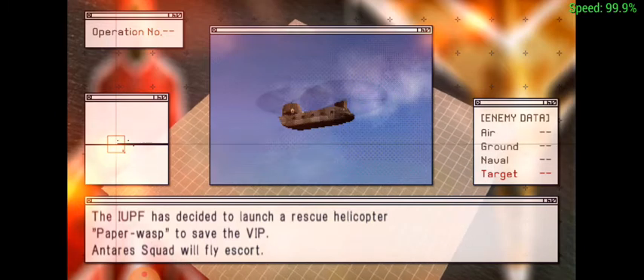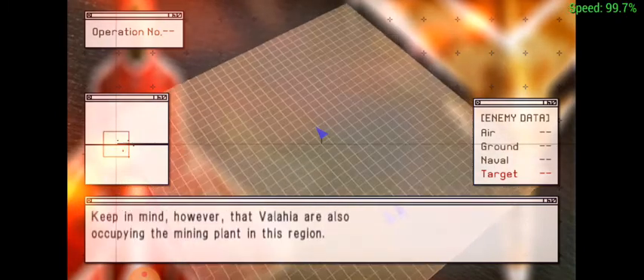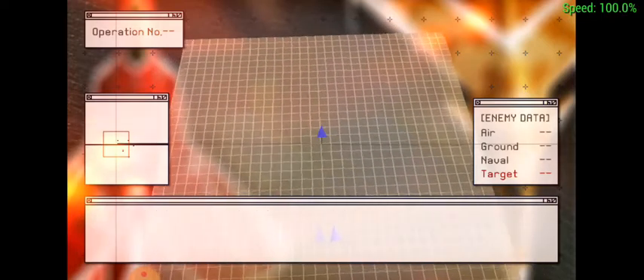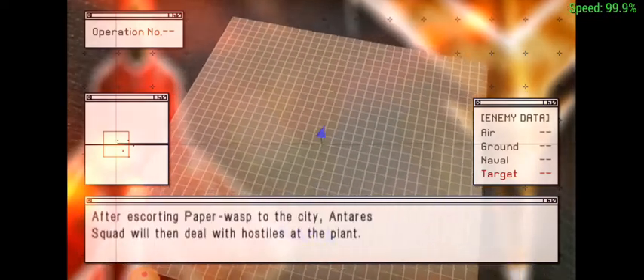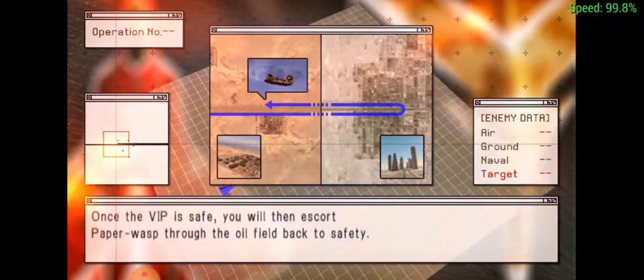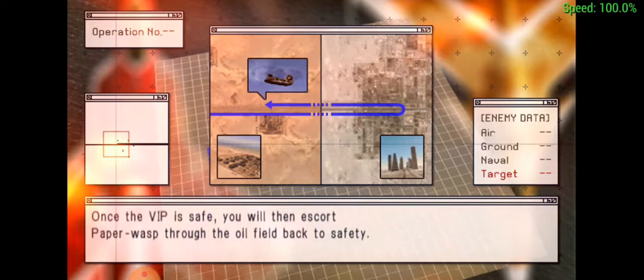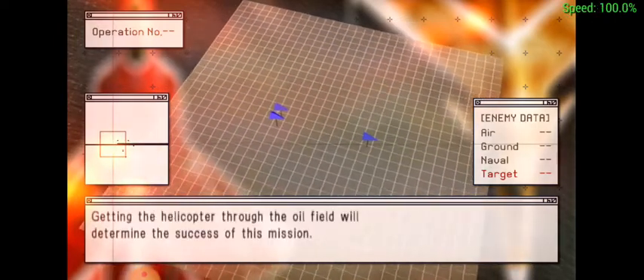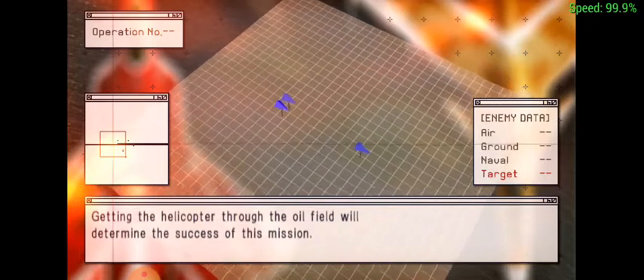Anteris Squad will fly escort. Keep in mind, however, that the Wallachia are also occupying the mining plant in this region. After escorting Paper Wasp to the city, Anteris Squad will then deal with hostiles at the plant. Once the VIP is safe, you will then escort Paper Wasp through the oil field back to safety. Getting the helicopter through the oil field will determine the success of this mission.